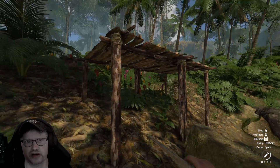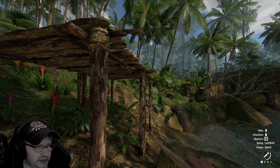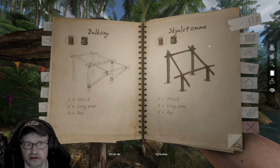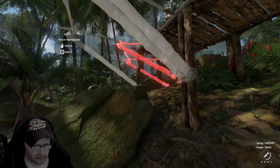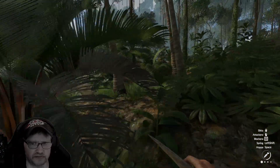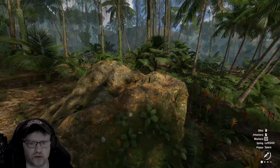I need more food, medicine, bone needles, these kinds of things. But first let's place these. There we go, got that. Which way should we be going? I don't want to lose my way because I've got a nice base going here.